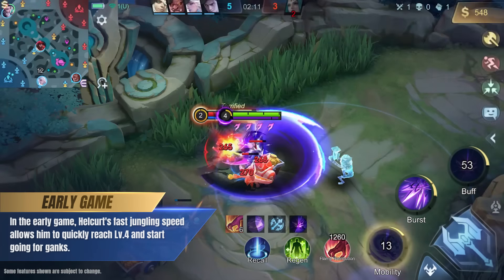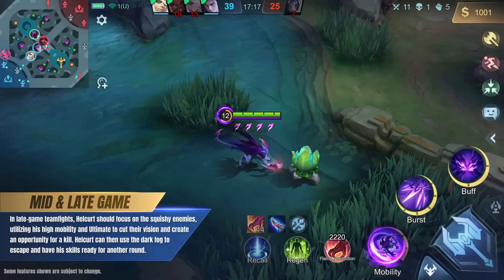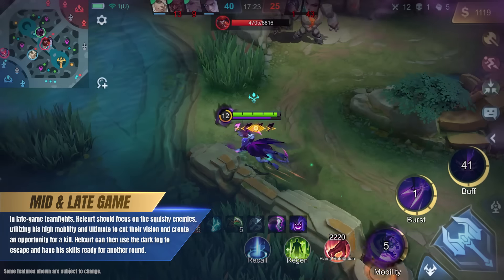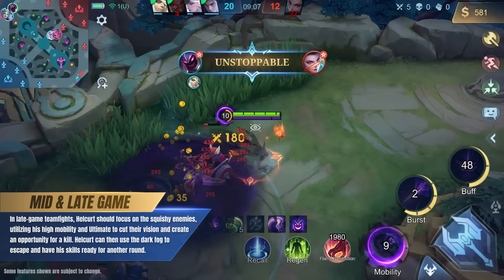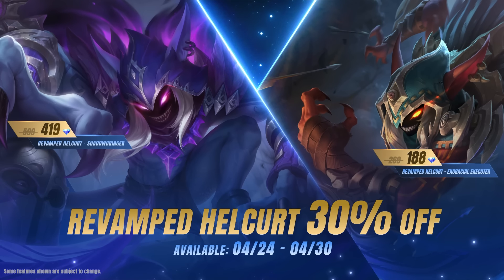In the early game, Hellcurt's fast jungling speed allows him to quickly reach level 4 and start going for ganks. In late game team fights, Hellcurt should focus on the squishy enemies, utilizing his high mobility and ultimate to cut their vision and create an opportunity for a kill. Hellcurt can then use the Dark Fog to escape and have his skills ready for another round.